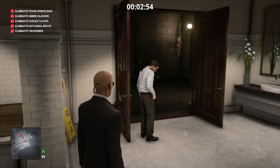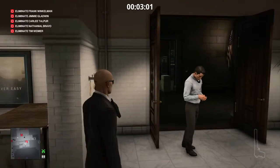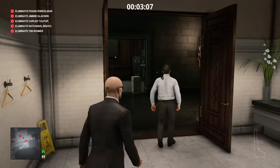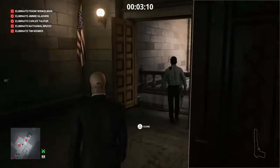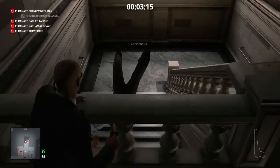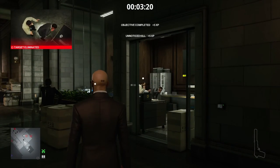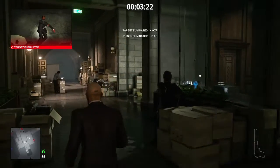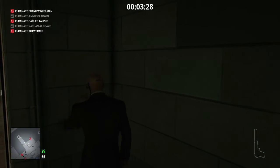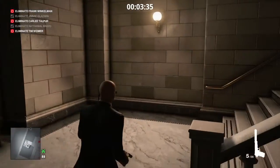There is our next target. He is going to get spooked by our presence and make his way out onto the stairwell — he's been doing naughty things in here, probably why he's a target. When he goes out onto the stairwell, we follow him, close the doors behind us, and throw him over the balcony. His body will be found in a little while. Meanwhile, the security guard will also be drinking the poisoned bottle of water, so that's two targets eliminated in very quick succession.